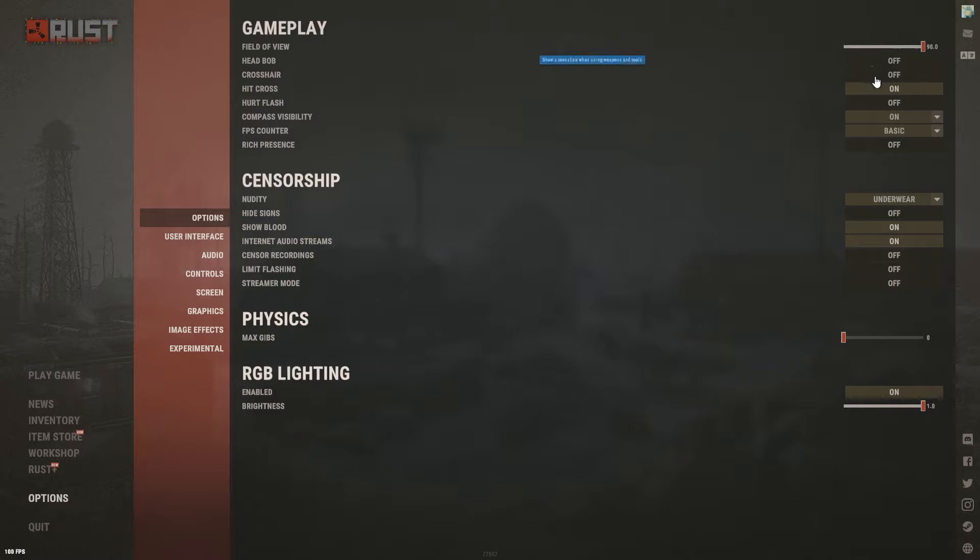Crosshair is personal preference, but I recommend downloading something like Crosshair X rather than using the in-game crosshair, because the in-game crosshair just looks really bad — kind of like 240p quality. Experiment with it and see if you like it. Hit cross I personally have on — it makes it much easier to tell if you're actually hitting somebody, basically like a hit marker from Call of Duty.